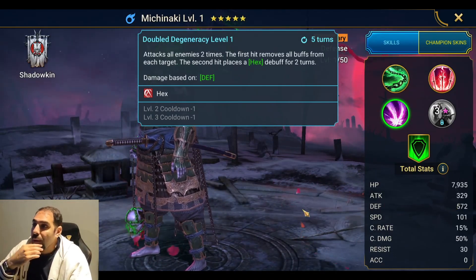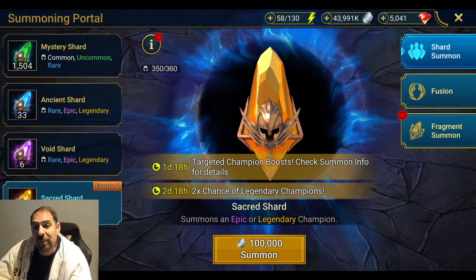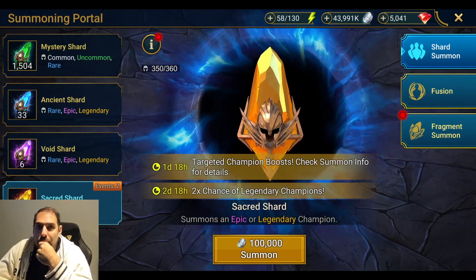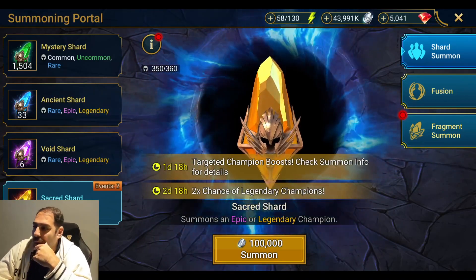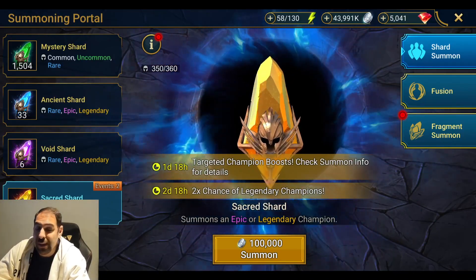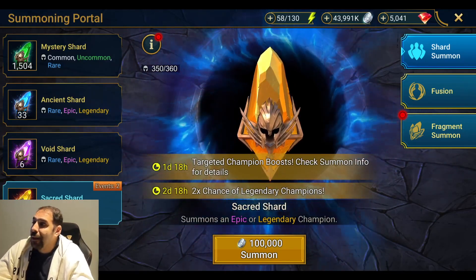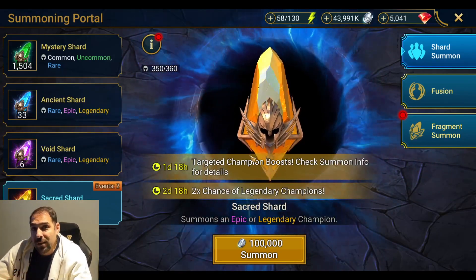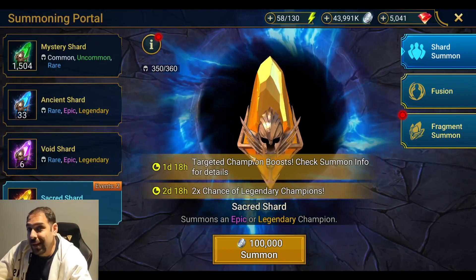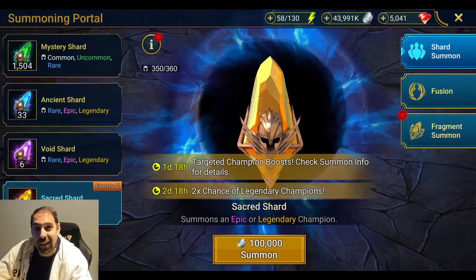He's a defense-based champ, and clan boss has been really good to me lately. I've been saving shards — I only used two sacreds to top up points for the last fusion. Clan boss has actually been giving me almost a sacred virtually every day. At this point I almost wish I had books over sacreds, but I'm not complaining. It's a two-times and ten-times event. I pulled five shards across my three free-to-play accounts and got absolutely nothing — not a single legendary — even on a two-times day.